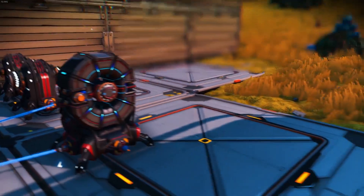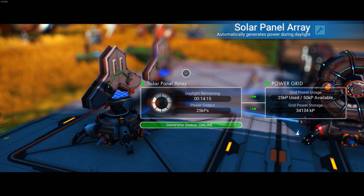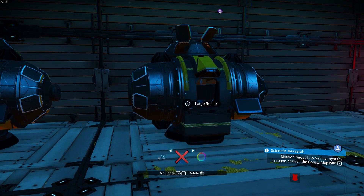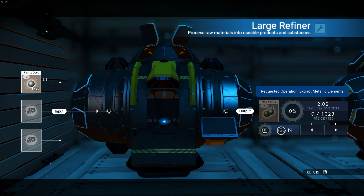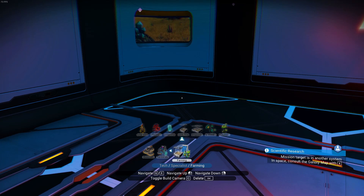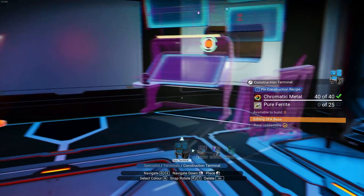Base power is looking great — almost fully stored and charging up. We're going to eventually move all this stuff inside, minus the teleporter which will hang out outside. Let's place the ferrite dust in the large refiner to get pure ferrite. That's expensive — wow — but actually pure ferrite is super cheap. Oh wait — terminals! Yes! There we go — construction terminal, and it's not one per room anymore. This is amazing!